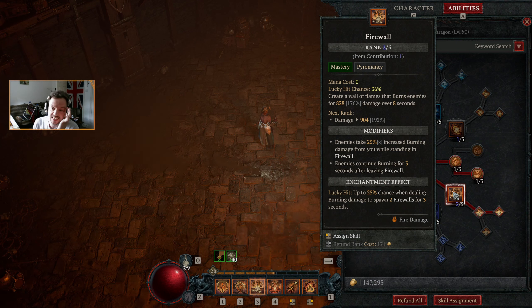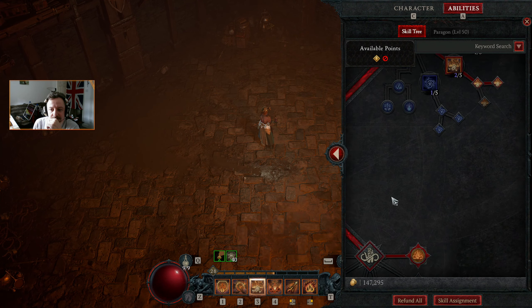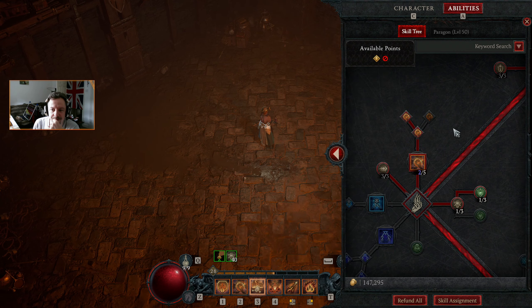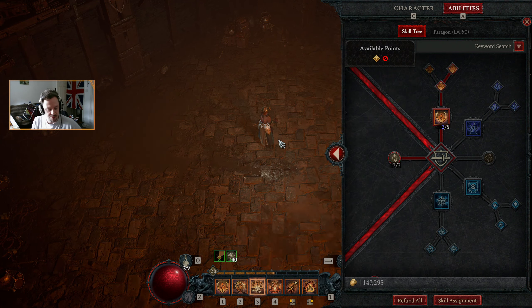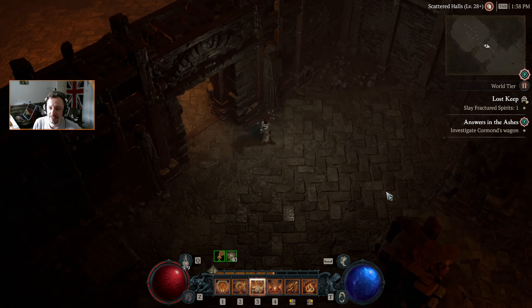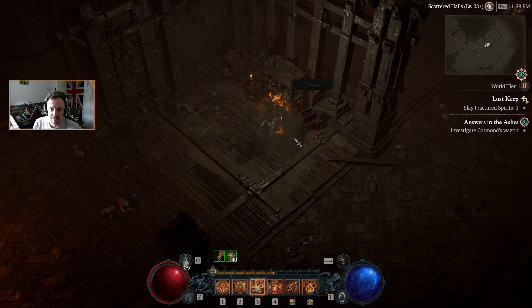Whereas Firewall split over eight seconds — we'd expect an extra 10 damage per second out of it, which is not terrible. I think probably the Hydra is where I'll put my initial points.